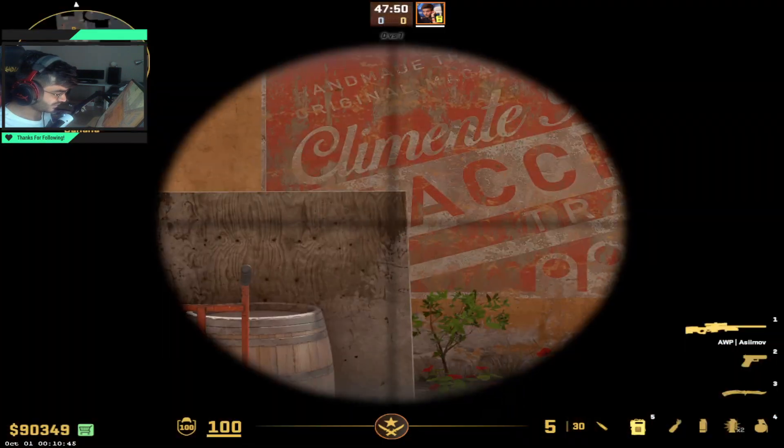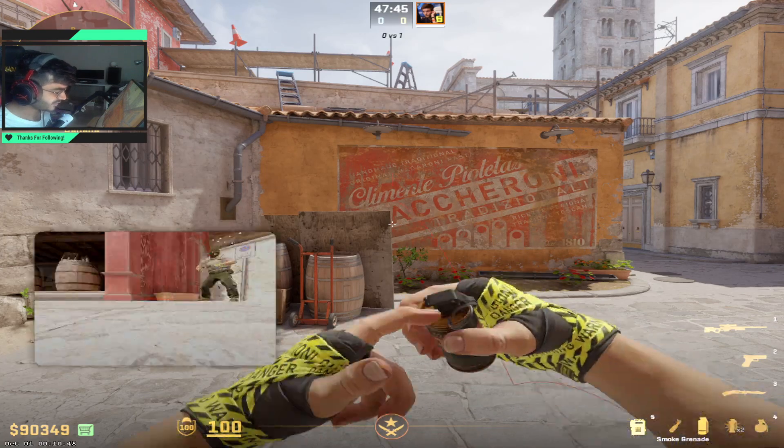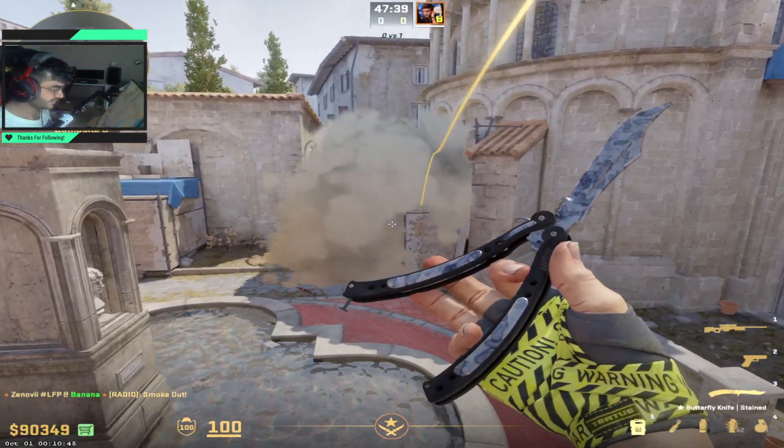You want to aim for the bottom left corner of this A, right here, and you want to do a left click. I'll leave the jump throw bind in the description down below. This smoke is amazing.